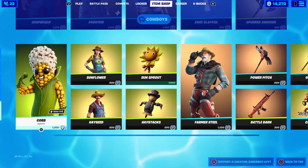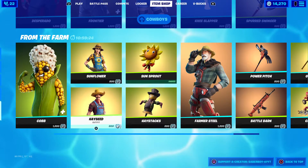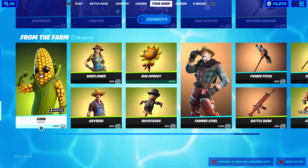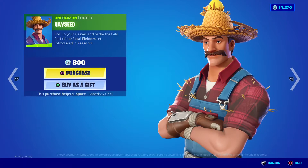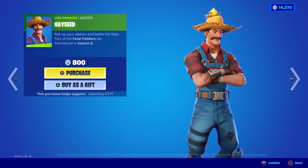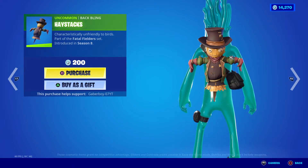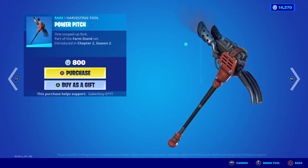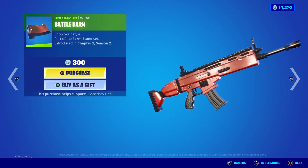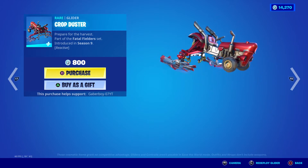We got Rotted and Swinger, we got the cop skin with the non-reactive and the full pop. Where's the bundle that comes with the Pie Man? We got Sunflower back, Hayseed back — I think he was on the trailer for this season. We got Sunsprout with the Haystack backbling, Farmer Seal with the Heavy Harvester, Power Pitch, Battle Barn, and the Gold Digger.